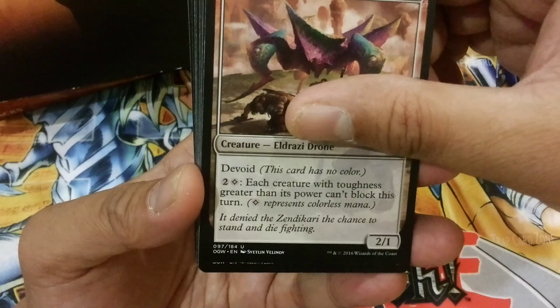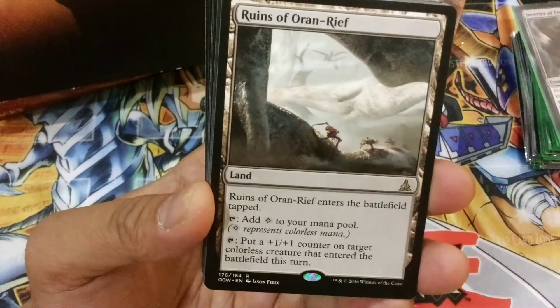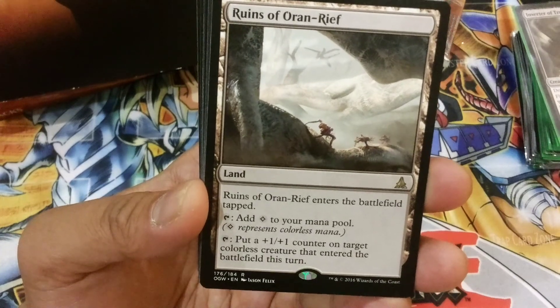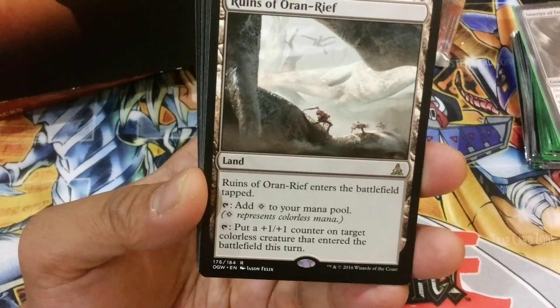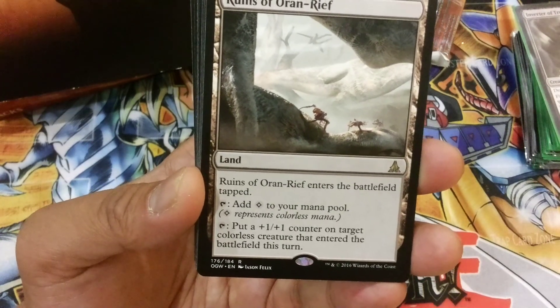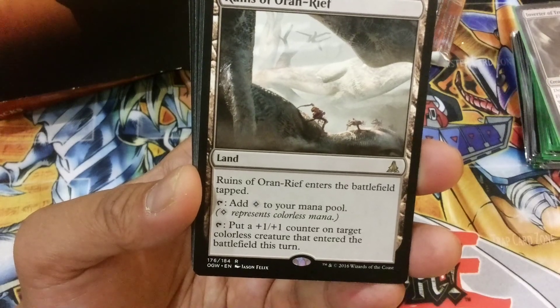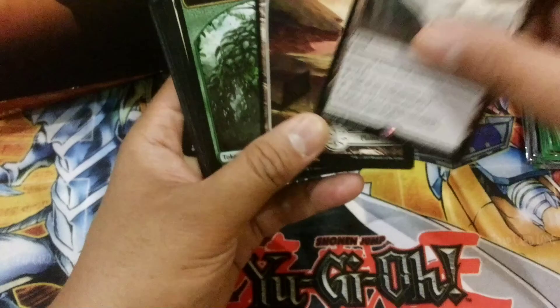It's a rare! Ruins of Oran-Rief. When it enters the battlefield, tap: add colorless to your mana and put a +1/+1 counter on target colorless creature that enters the battlefield this turn. Come on, Expedition! Nooo — that's about it.